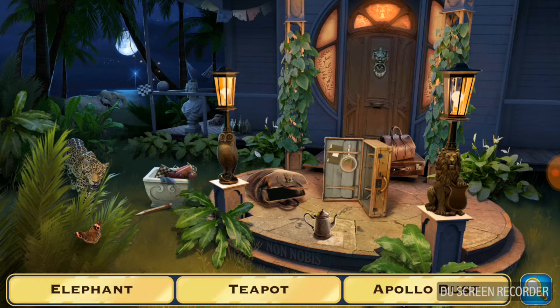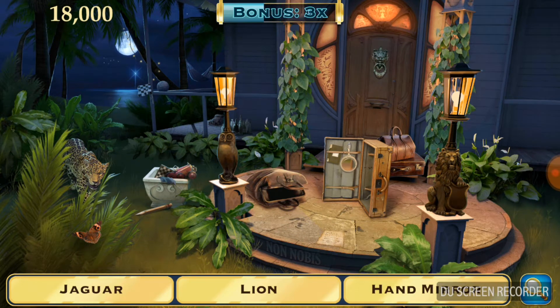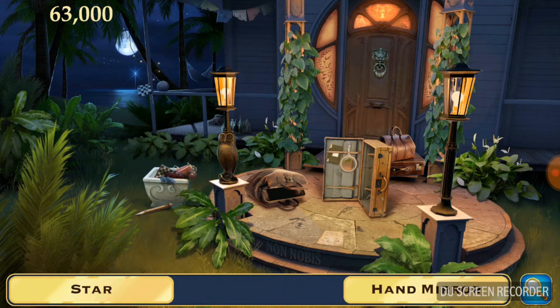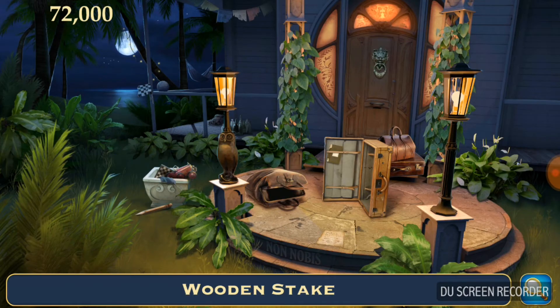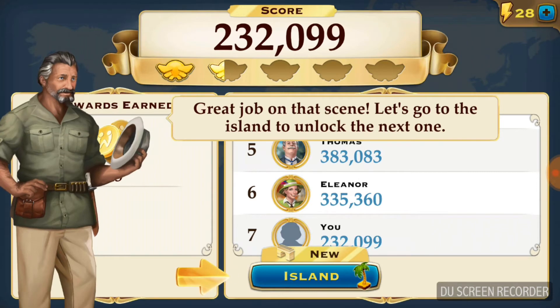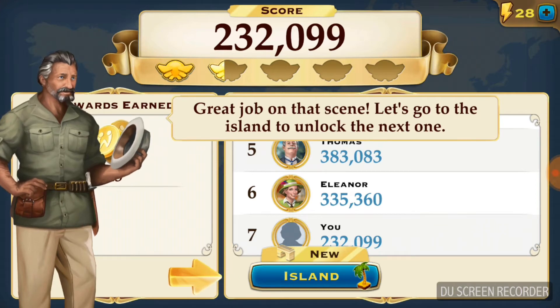In the new scene, the words to find are: elephant, teapot, Apollo bus, jaguar. You see, guys, there's a bonus! This makes your score even higher. Don't let the bonus disappear — if you have a bonus, don't wait too long because your score will be lower if you miss it.